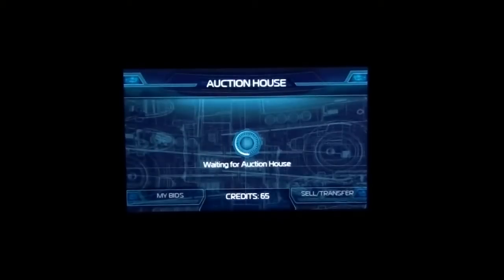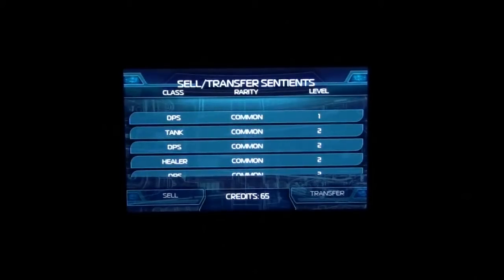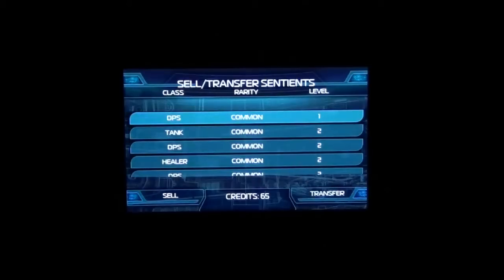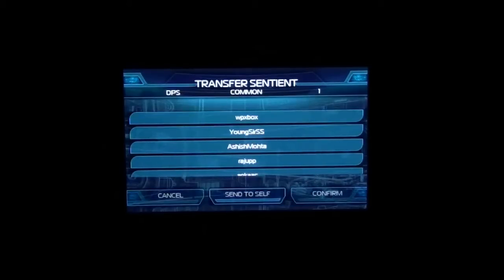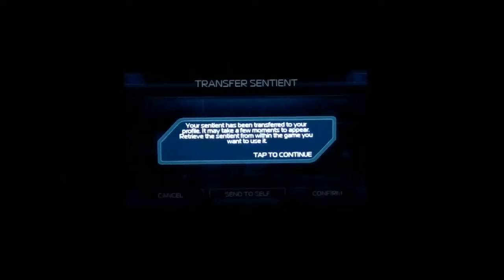You need to go to the auction house, then select sell and transfer, and you'll get a list of all the sentients you have. In case you got a loot where you got an extra sentient, or if you have a powerful sentient but you're not doing well in your Xbox profile, you can select one. I'll select DPS and then select transfer, then select my gamer profile.